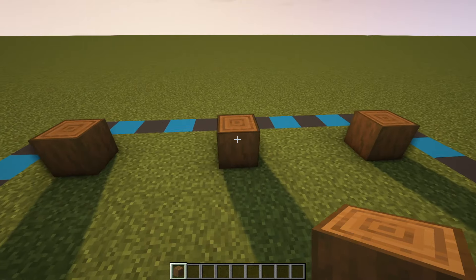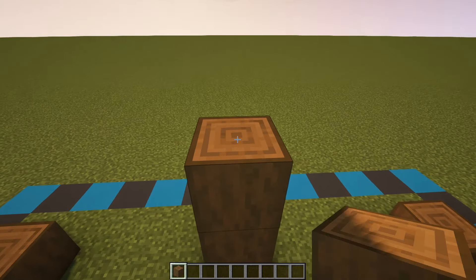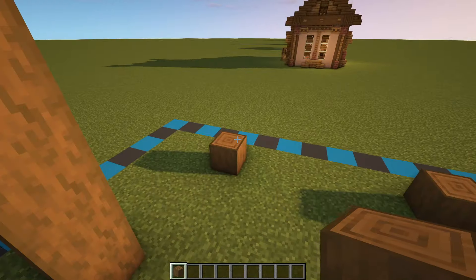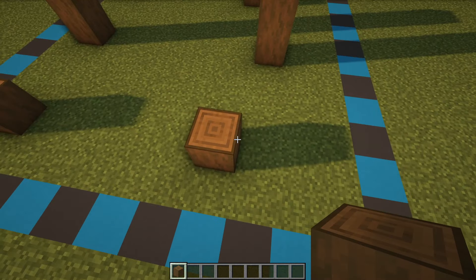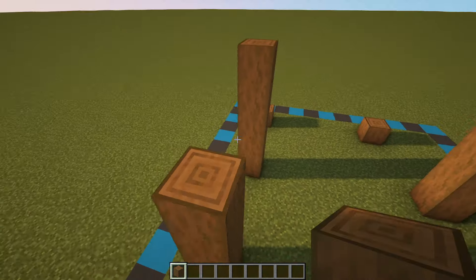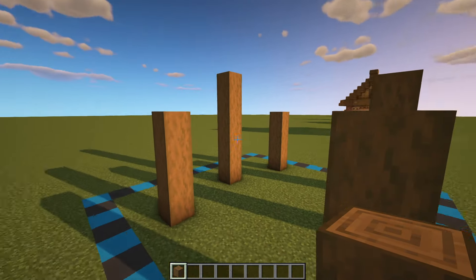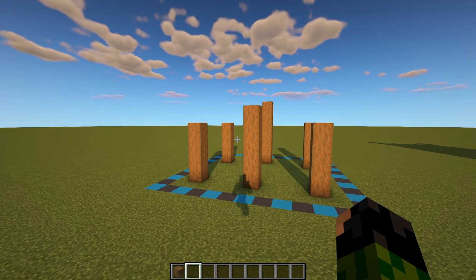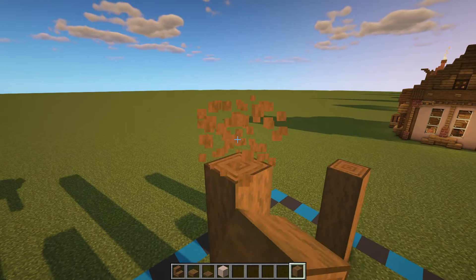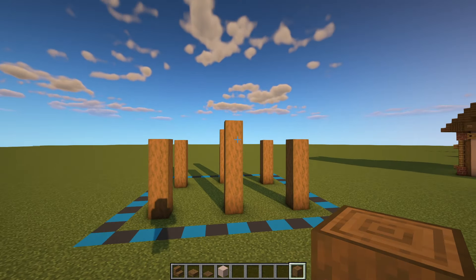These two center blocks can be brought up by one, two, three, and four more for a total of five — same again round here. The rest of these pillars can be brought up by a total of four. You should be left with something looking like this, except these two pillars should be five not six as I've just done there, so we should be looking like that instead.